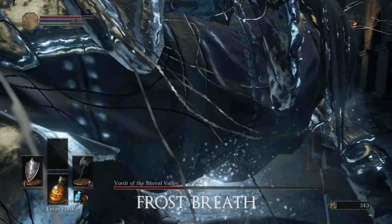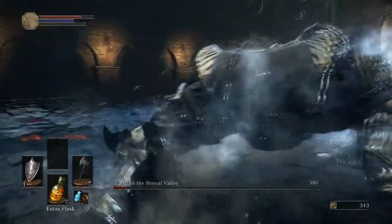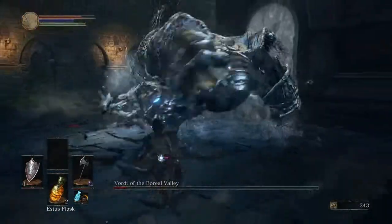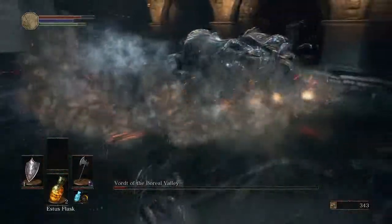You can actually stagger him out of the frost breath. It'll give you frostbite, but frostbite is like the stupidest thing in the whole game — it supposedly makes you more vulnerable, or reduces your damage resistance. It's basically just a general debuff.